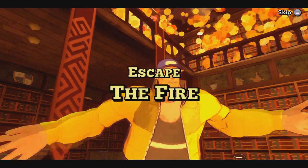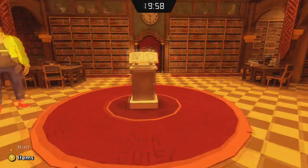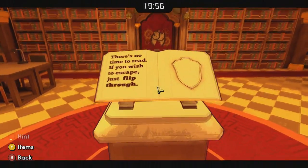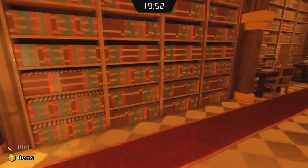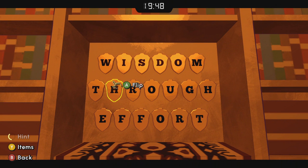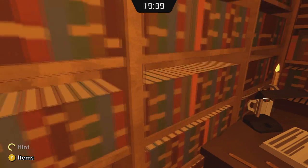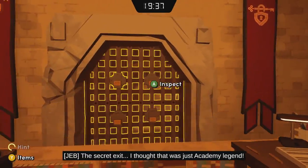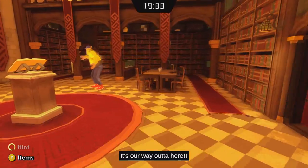All right, let's escape the fire. So if you come up first to this podium and get that little clue, here is where you're going to use that — flip the word through. That just exposes the door that we're going to escape out of, but we have a lot to do before we get to that.